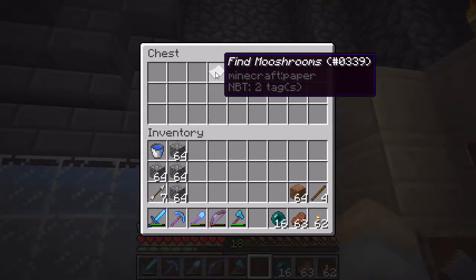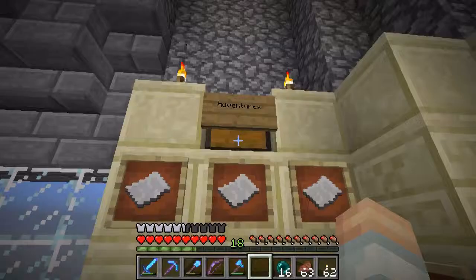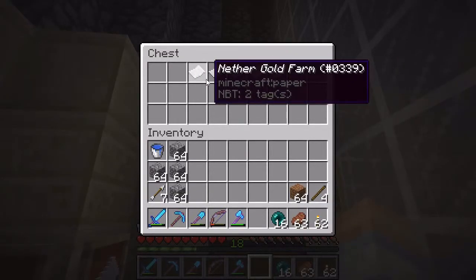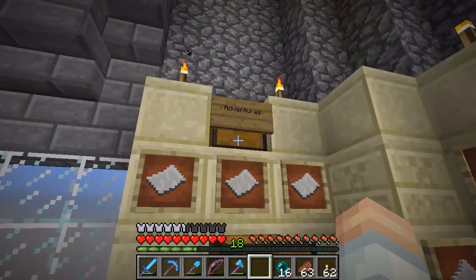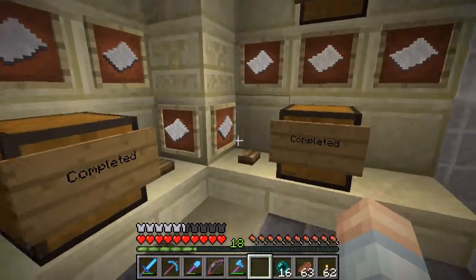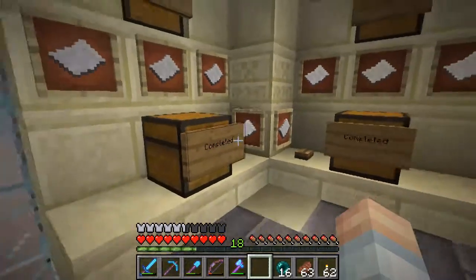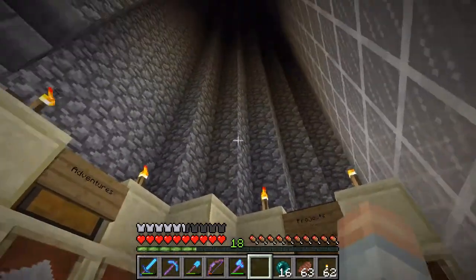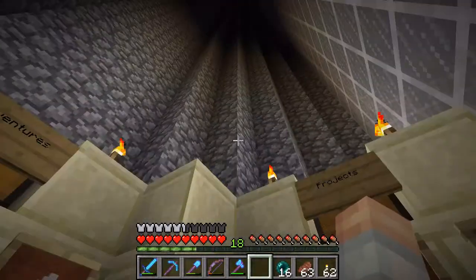Down here we've just got more pieces of paper and a little anvil in case we want to add more projects and adventures. We've got 'find mushrooms' - kind of low on adventures - so if you've got an idea for an adventure to put up here let me know. I've got a pretty good idea of the projects I want to do, but I might need some help with adventures. That is the project board and it's got a little bit of redstone in it, so I feel a lot better about this.